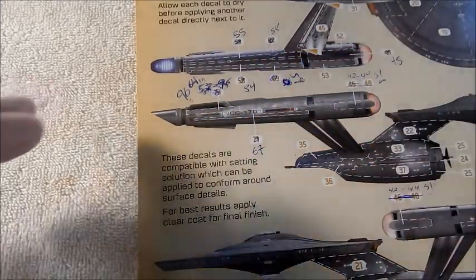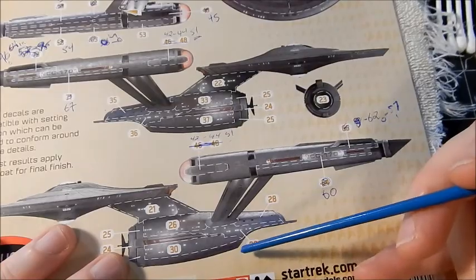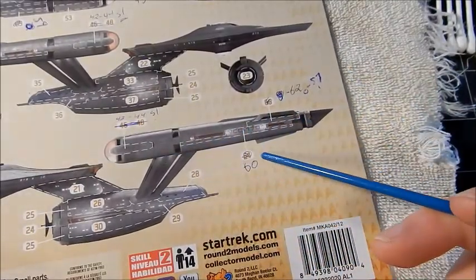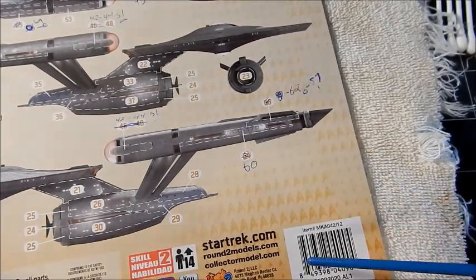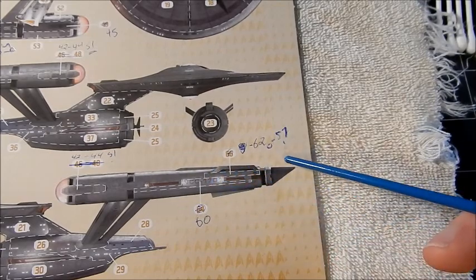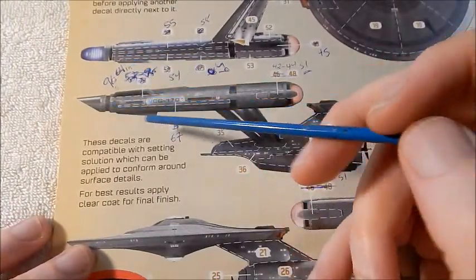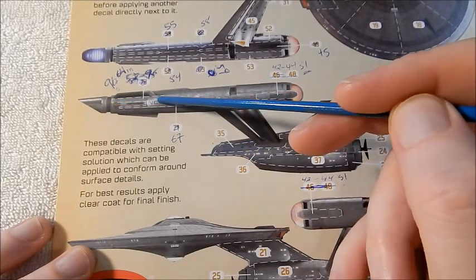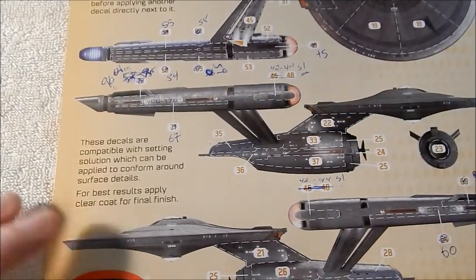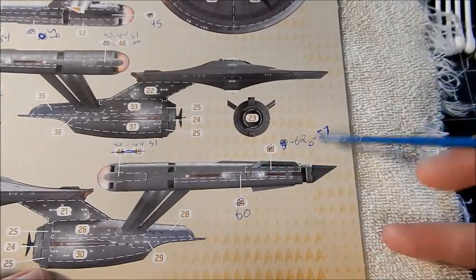Same thing for the port side hull: 46 should be 42, and 40 should be 44. The long decal that goes along and kicks into the registry is marked as 64 — that will be 60. Same inboard/outboard issue here: this is marked as 66 — should be 62. On the inside, the other side, that'll be decal 57. So front to back: decal 96, then 64 on the inside, 67, 42 outside and 44 inside, 60, 62, and 57 on the inboard side.